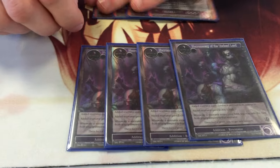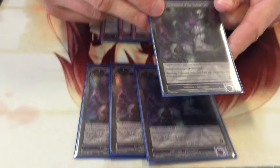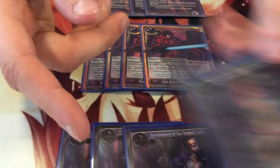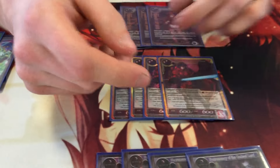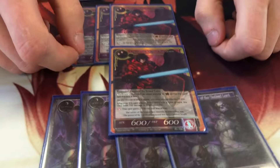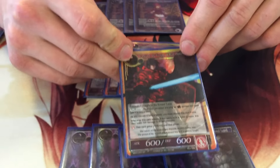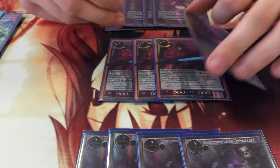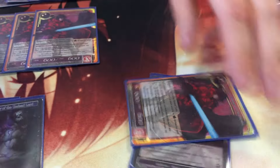Necromancy of the Undead Lord: if it's in the graveyard, it has a trigger that whenever I play a resonator, I can attach it from grave for free, and it just gives plus two, plus two. Then Lancelot — everybody's favorite balanced lightsaber man. Everybody knows this card. These two cards really like each other, because Necromancy gives Lancelot plus two, plus two, then you Reflect bump — oh, I'm a 10-10, burn your creature, bye.